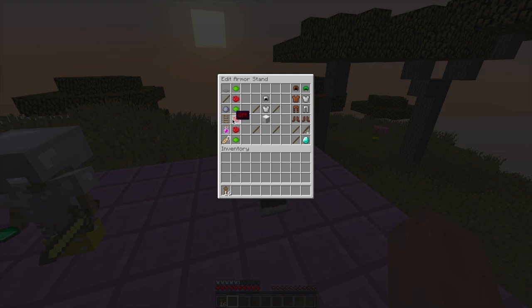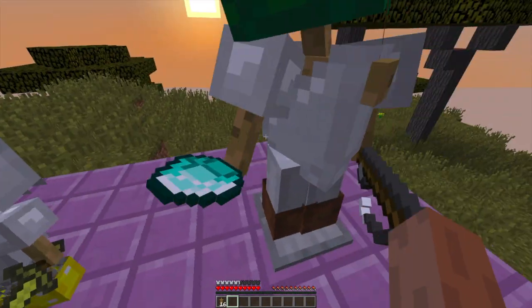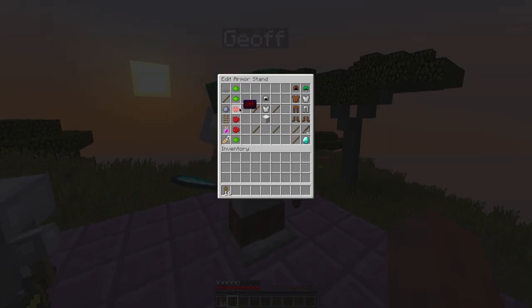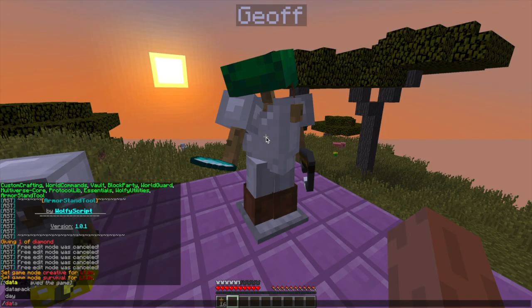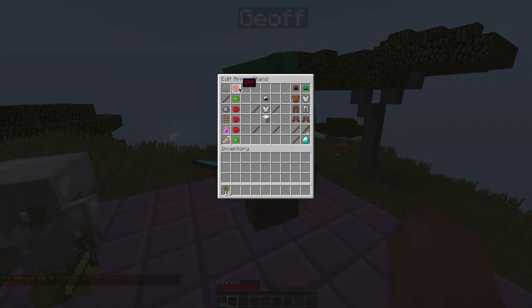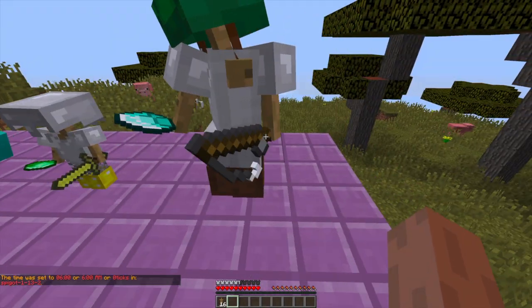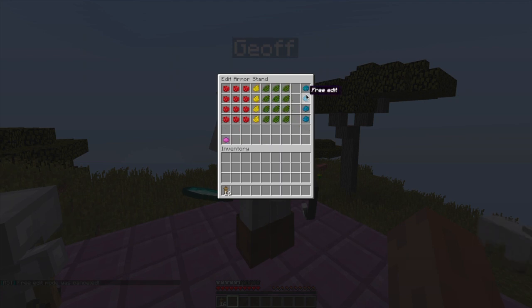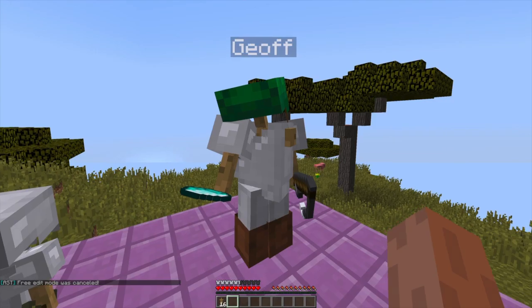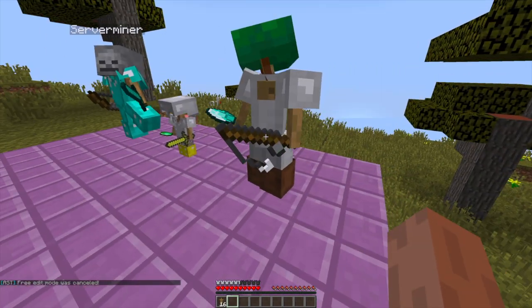Then we have whether you want him big or small, which is my favorite option — that's really cool. Above that, we have arms: do we want those wooden arms to be shown or not? Personally I think they look pretty cool, so I'd turn that on. And up at the top, we have the bottom plate — do we want that showing, yes or no? It's really easy to edit. In the middle, we can change the whole position of the armor stand, move him about, and even make him yaw — spin him around so he's pointing in a different direction.